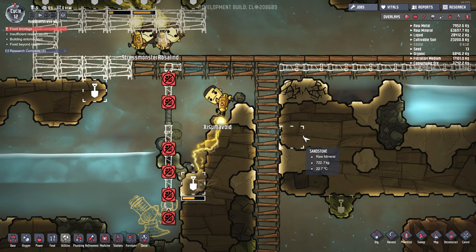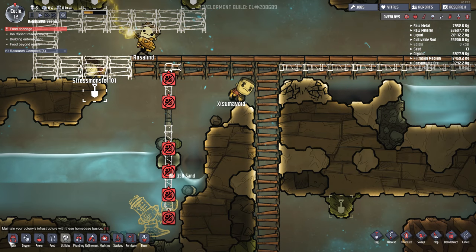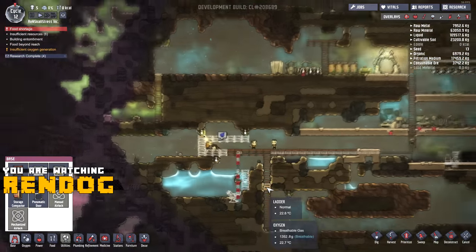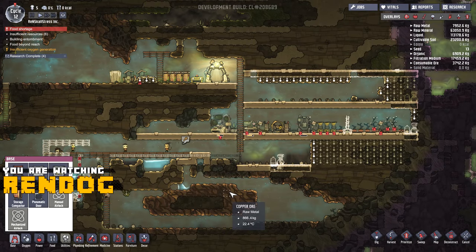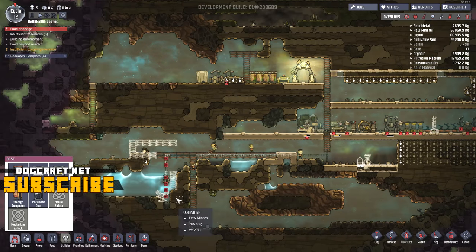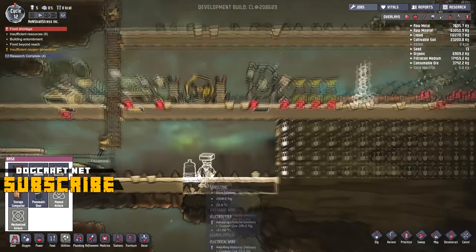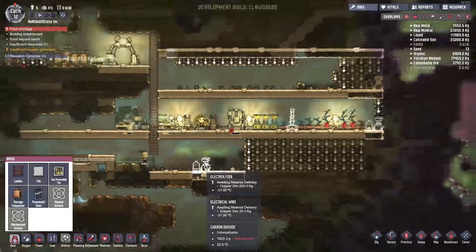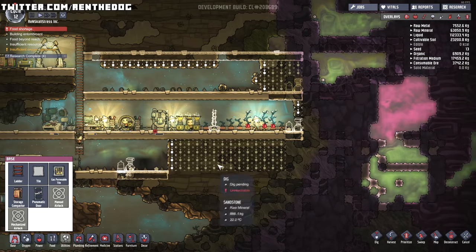Greetings CyberDogs and citizens of the Interbubs, and welcome back to episode 5 of this Let's Play Oxygen Not Included series with me, Wren Diggity-Dog. This is the Wren Skull Stress Incorporated Colony, and we are cooking with frickin' gas right now, baby. In the previous episode, we were trying to find a way to pump all of this beautiful water into a brand new structure called an electrolyzer, which is going to turn water into oxygen for our little colonists, and that is a serious plan that I think we need to get going.